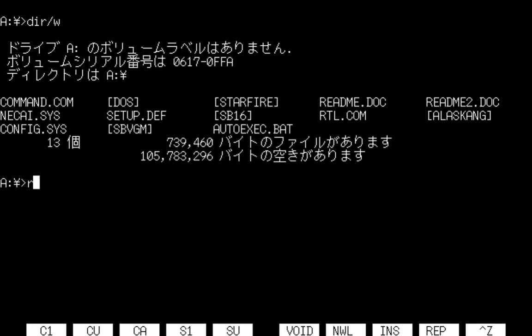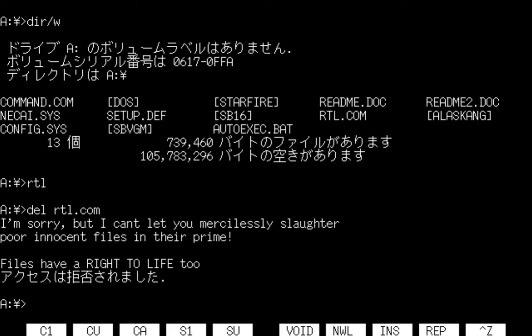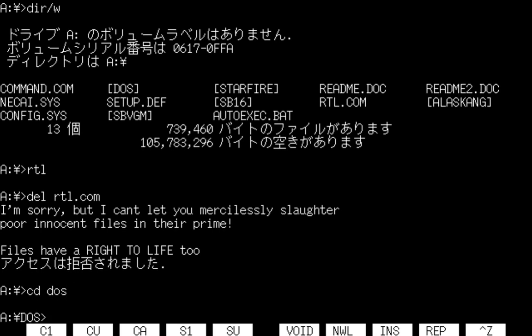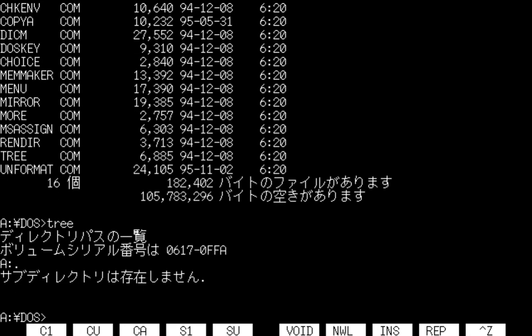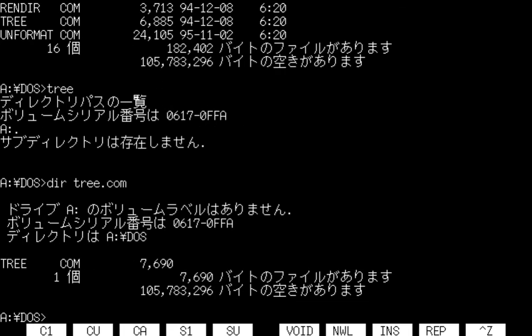The first one's going to be RTL. It doesn't seem like anything's happened, but if I try to delete the file, you get to see the virus's main payload — it doesn't let you delete anything. Pretty great, right? Let's see what com files are in here. Let's do tree first. As you can see, it's 6,885 bytes. If I run it, it runs the program. But if I look at tree now, it has grown to 7,690. So both the payload and the file infection work on PC-98.